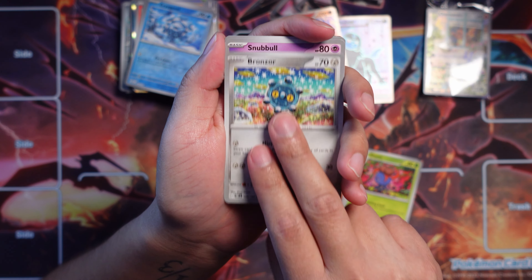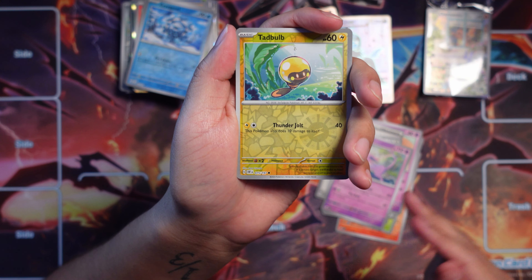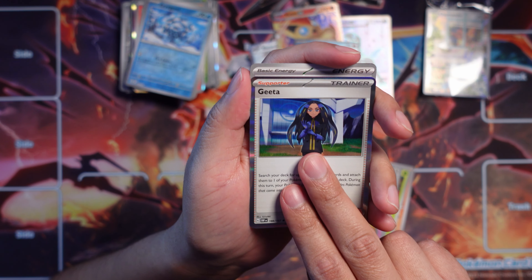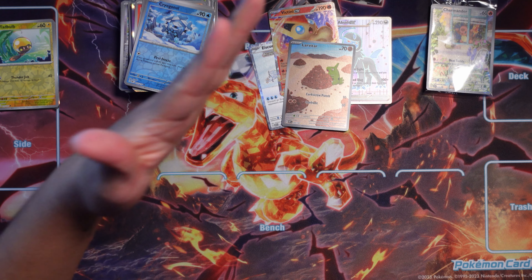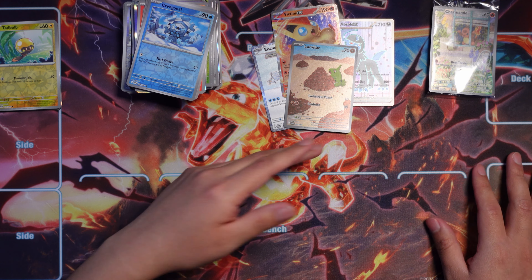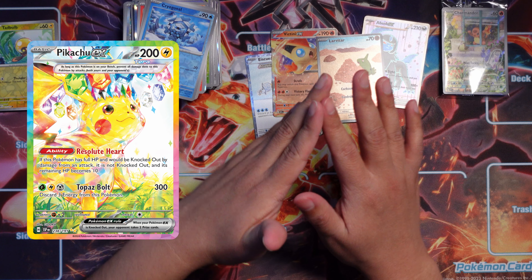I don't think we're gonna get the Pidgeot anymore — it would be an insane box if we do. Let's see — we got a Diglett, and Oddish, Togekiss. It's crazy, but from what I understand the pulls in this set are just pretty easy to get. I think it's a small set and everything's kind of accessible. I got the Pidgeot and like two gold Charizards just randomly when I opened it, which already says a lot.